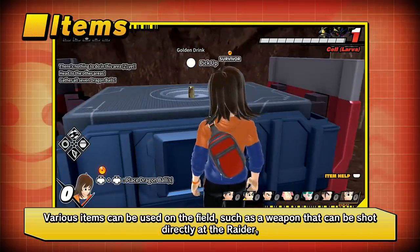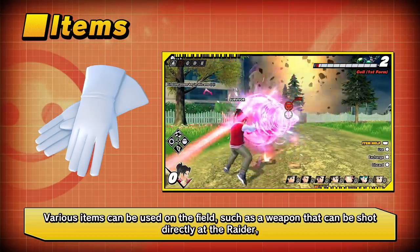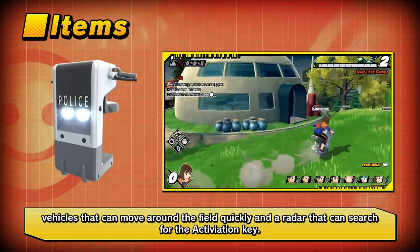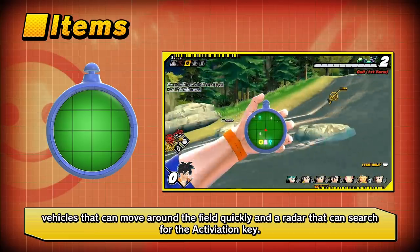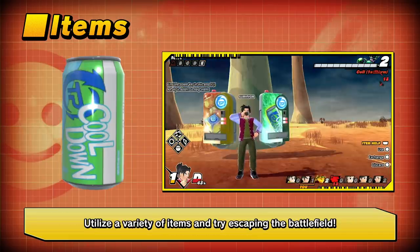Various items can also be used on the field, such as weapons that can be shot directly at the Raider, vehicles that allow quick movement around the field, and a radar that can search for activation keys. Utilize a variety of items and try to escape the battlefield.